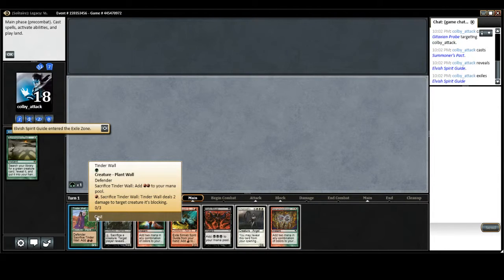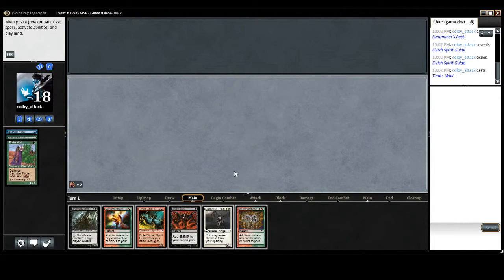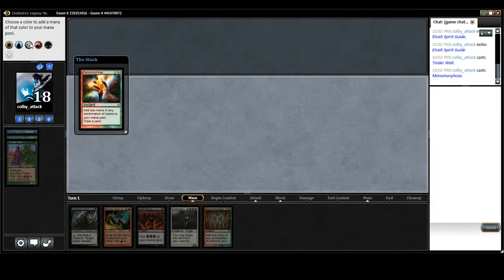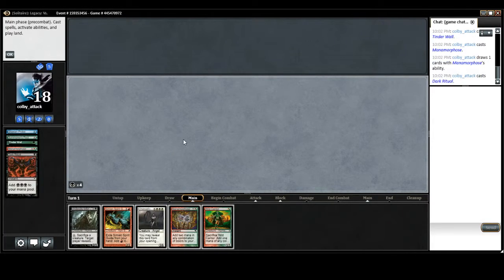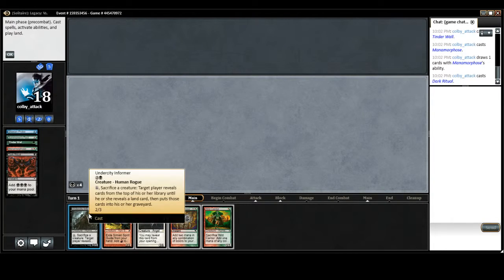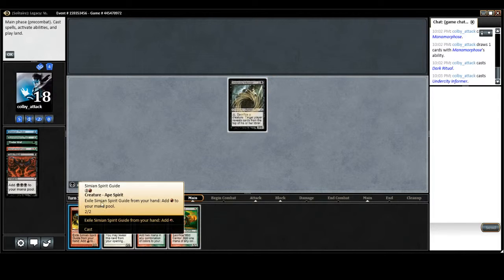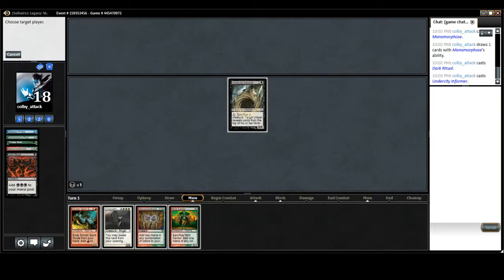Cast Spirit Guide, add green. Cast this with the green. Sack it, add two. Pay the red. We're going to go ahead and make black black for Undercity Informer. We'll go ahead and Dark Ritual just for fun. We're not going to play another Manamorphose — we don't really need it. We cast Undercity Informer, pay three black. Go ahead and sac it to itself, and we basically deck ourselves.